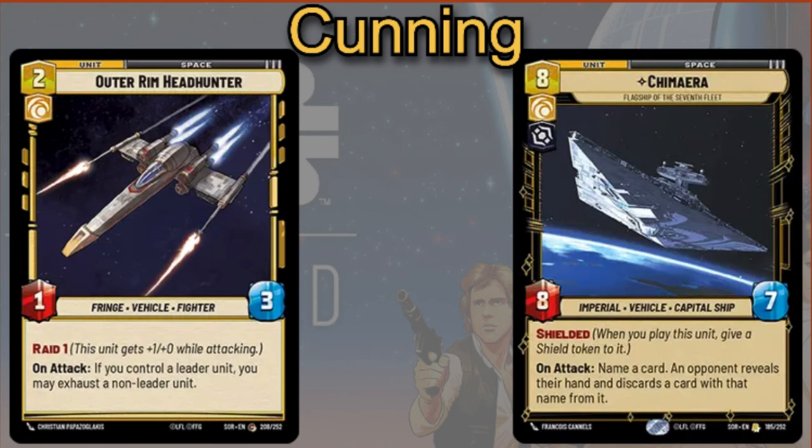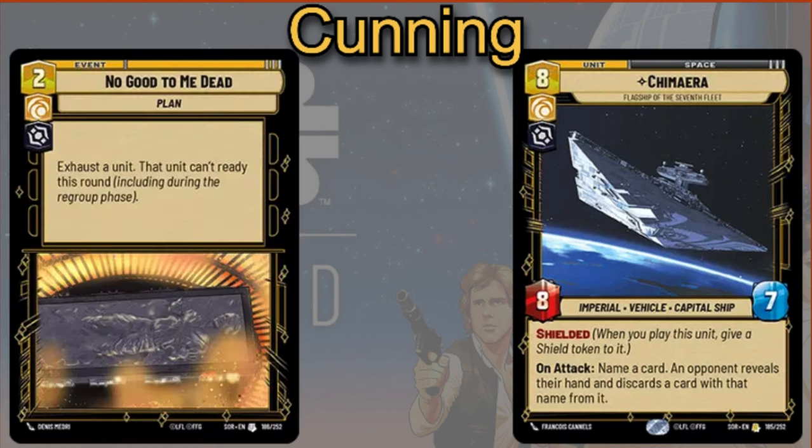The Chimera is going to be an eight cost card, eight-seven, shielded. On attack, name a card — an opponent reveals their hand and discards a card with that name from it. And then you can also play No Good To Me Dead — two cost — exhaust a unit, and that unit can't ready this round.